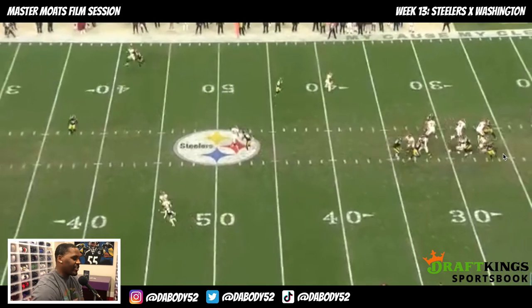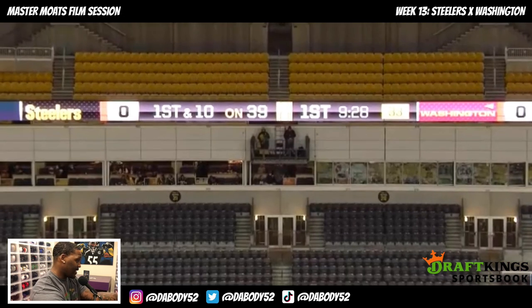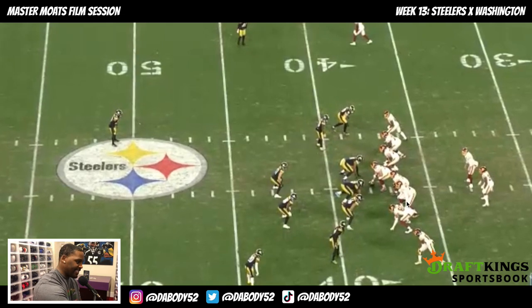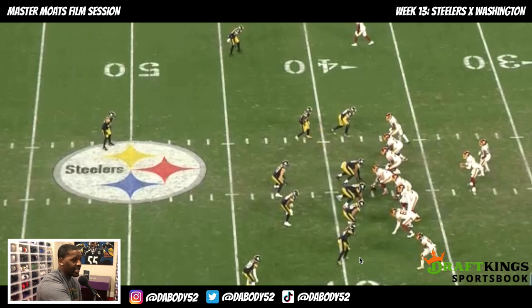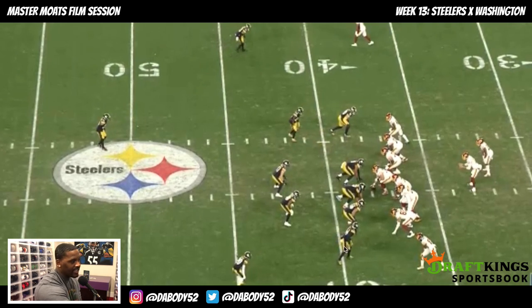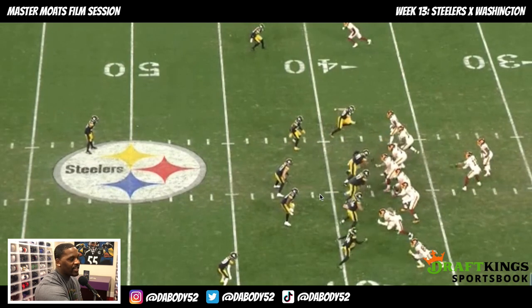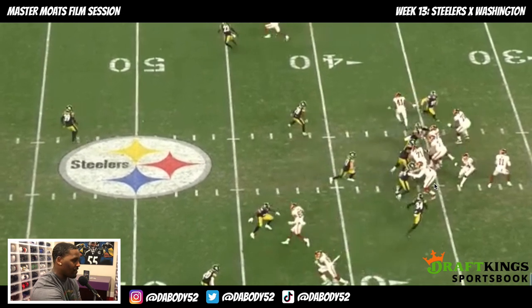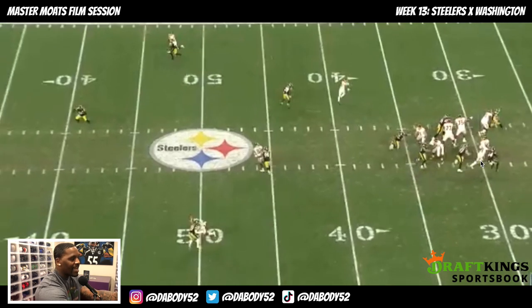Good job by Edmonds too — being decisive and understanding that on this play, as the blitzer, he cannot take an inside path because there's a guy hug rushing. He knows regardless of how the play plays out, he's going to potentially have one of these guys rushing inside. If that tight end would have stayed to block, Vince would be right there rushing inside. Either way, he knows he's got to stay upfield — great job by Edmonds doing that.